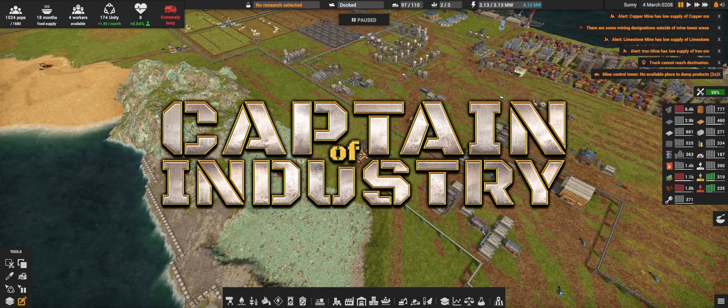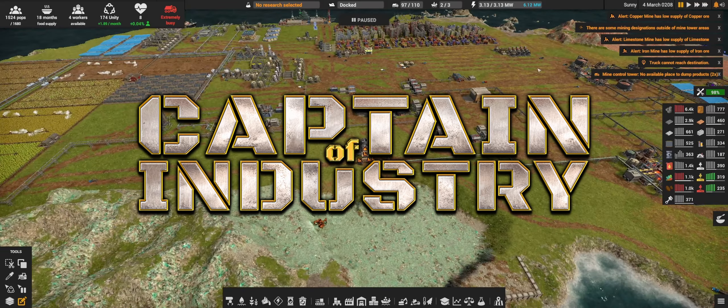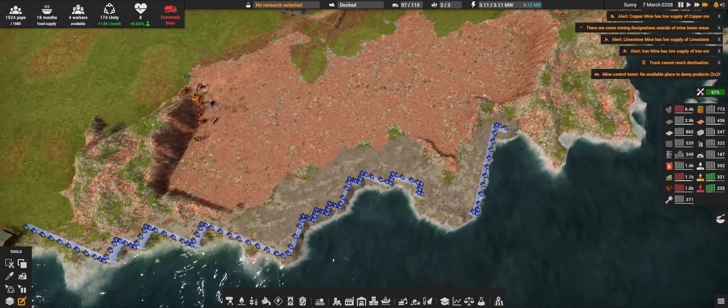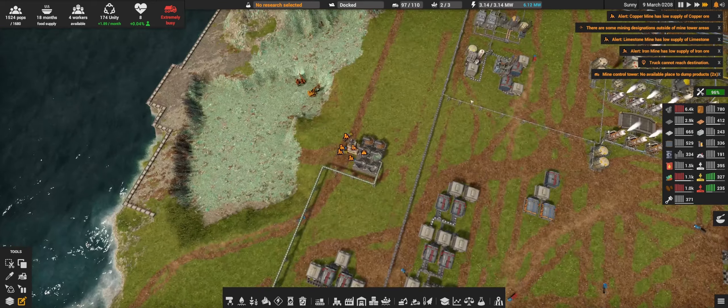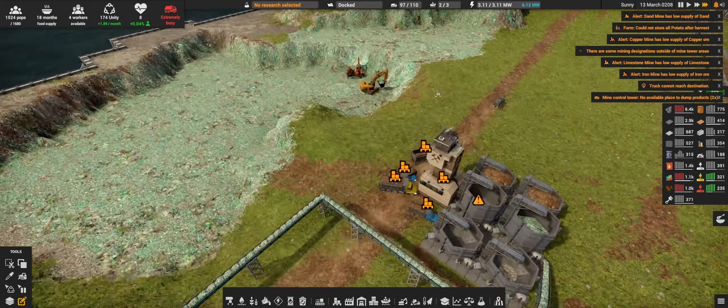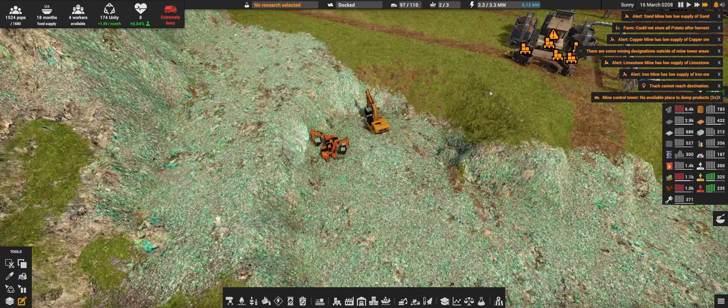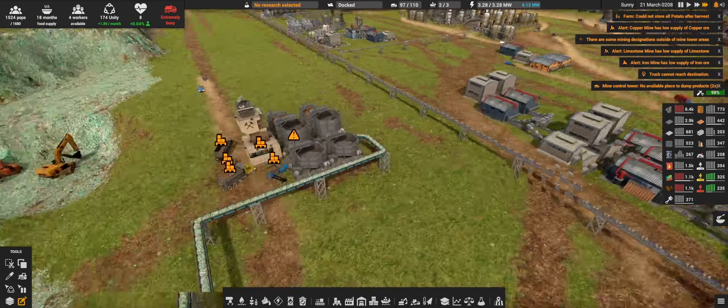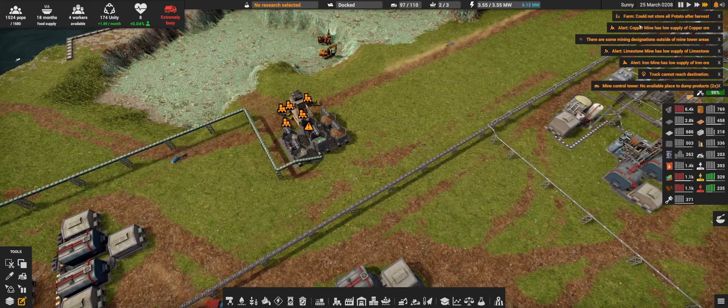Hello everyone and welcome back to Captain of Industry. Before we get started let's sort out all these messages on the top. For example we have lack of copper in the mine — it is because of this dumping backlog.